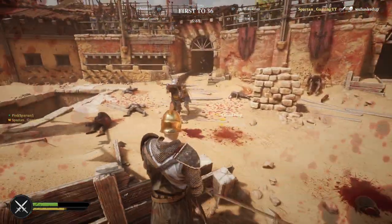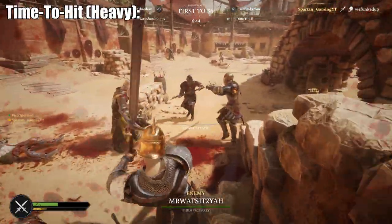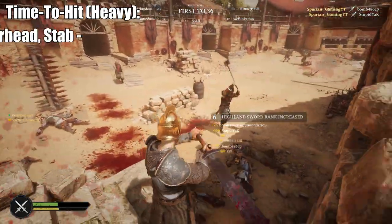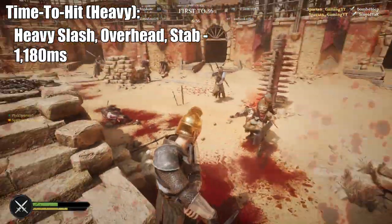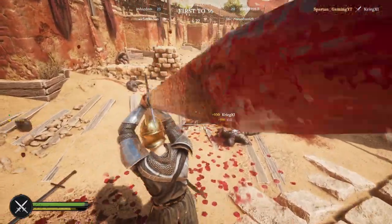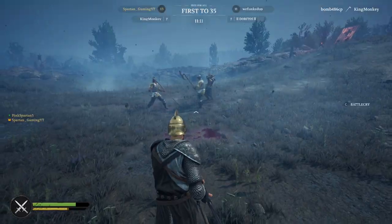All your attacks on average will take nearly an entire second to hit a target, which is about double every single one-handed weapon in this game. Interestingly, its heavy variants — the heavy slash, heavy overhead, and heavy stab — all came in at exactly 1180 milliseconds to hit a target. Everything was exactly equal for heavy variants, which was really weird to see.